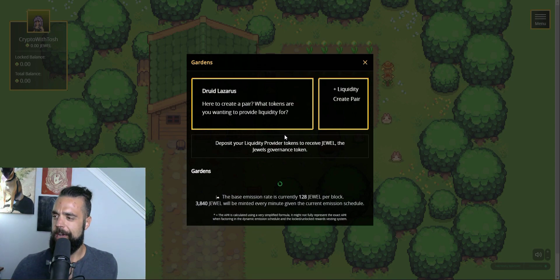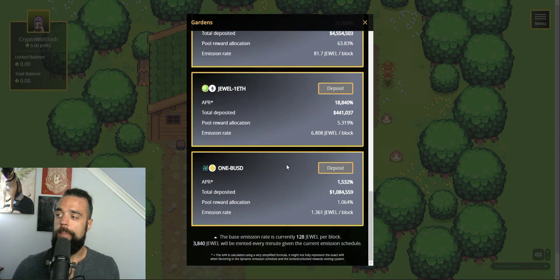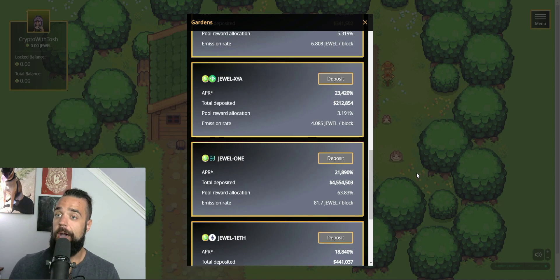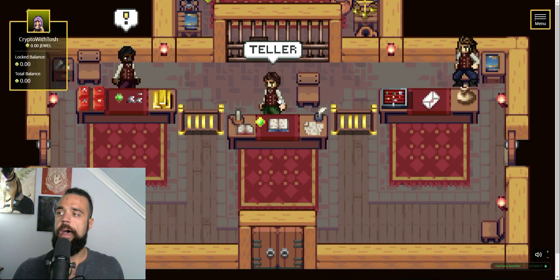22,000% APR is pretty crazy. In just a couple of days, your rewards will equal your whole investment, and that is absolutely nuts. One thing to note is that a lot of those rewards are locked, but there are mechanisms within the game that you can use to speed up that unlocking period. It is absolutely insane, and we'll show you how to set that up and how those rates go up. That is one of the main features you can use your jewel with right now.